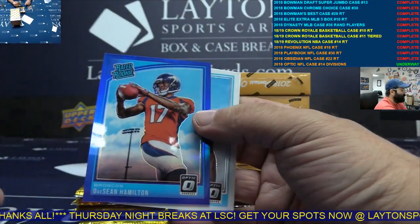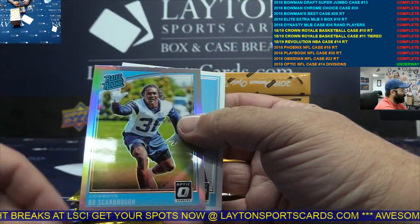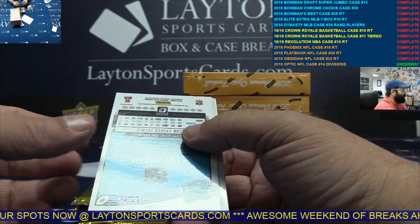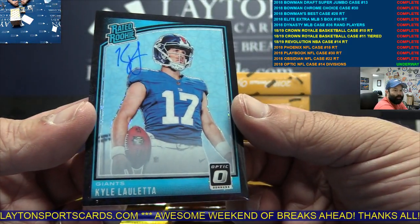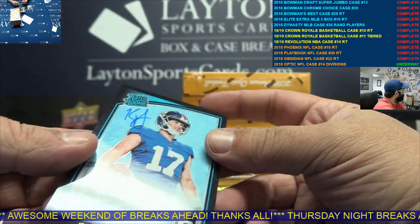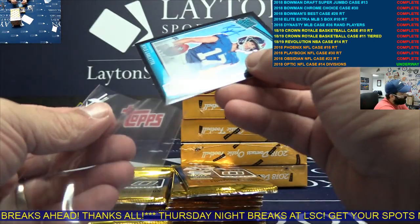Dark Blue Deshaun Hamilton, AFC West. Silver Scarborough, NFC East. NFC East to 25, Black Velocity Auto — Kyle Lauletta. Very nice. Here you go, NFC East. Nice Black Velocity Auto.